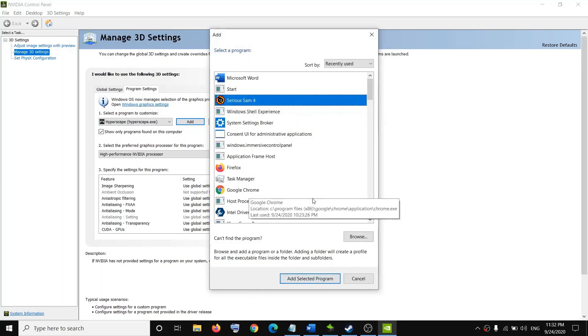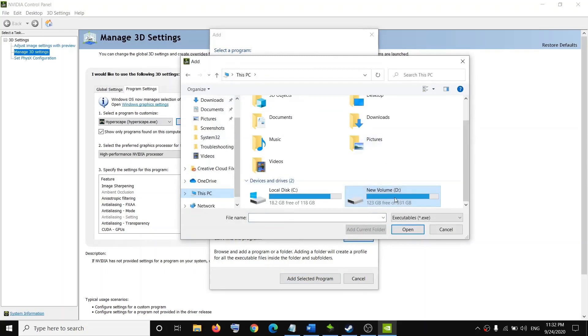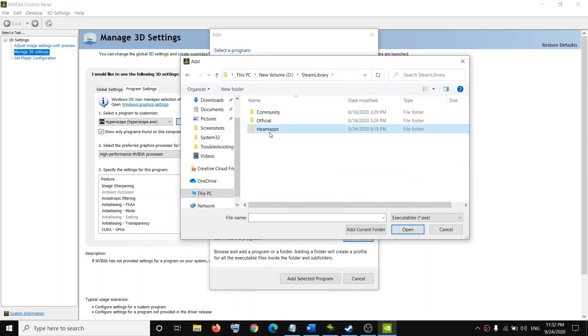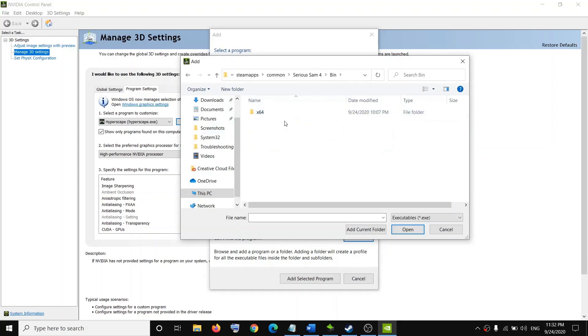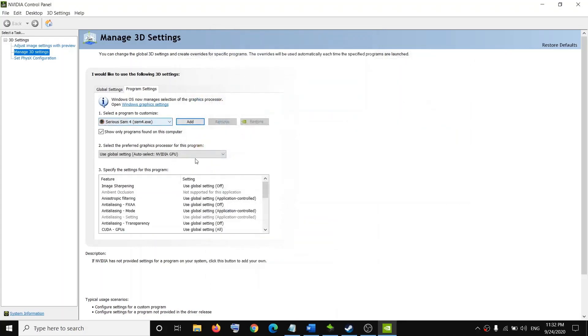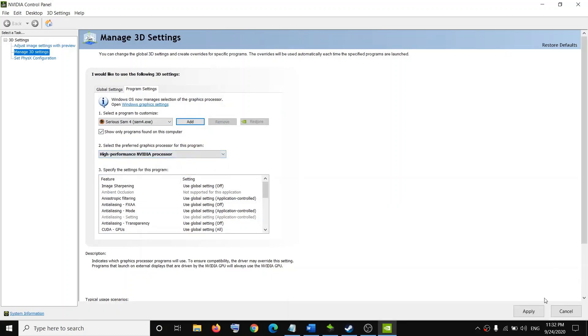If you don't see the game EXE file, click Browse and go to the game installation folder. Open the Steam folder, then SteamApps, then Common, then the game folder. Open the Bin folder, then the x64 folder, and select SAM4.exe. Click Open. Once the game is added, click the dropdown and select High Performance NVIDIA Processor, then click Apply and launch the game.